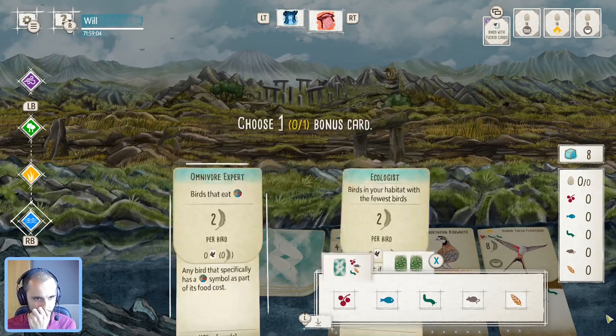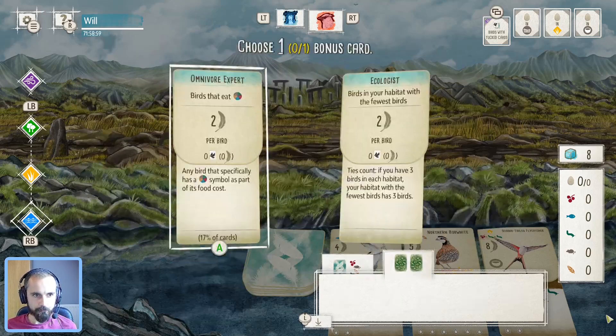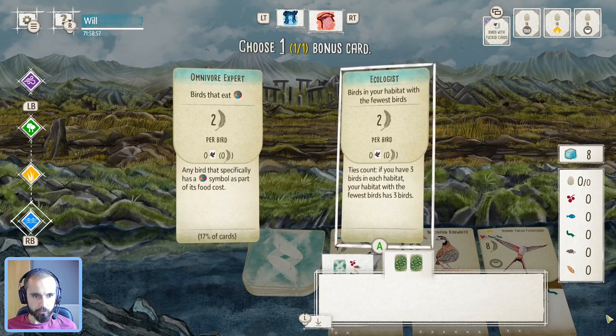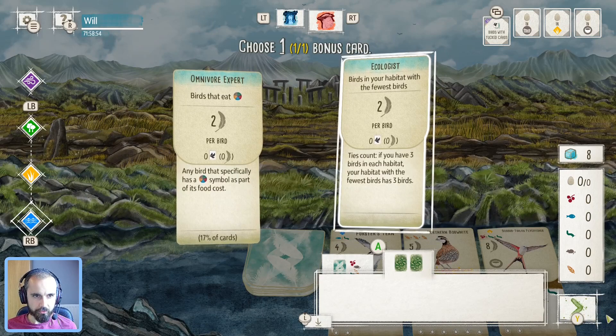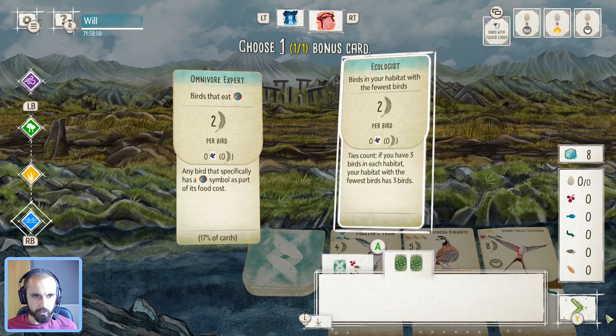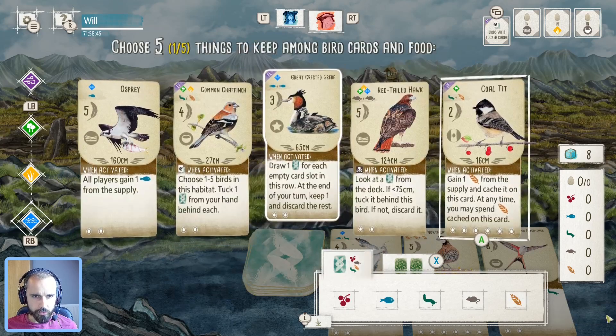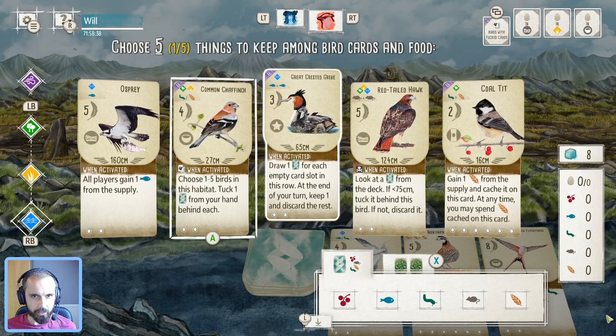That's quite a difficult one - Omnivore or Ecologist. We don't have any Omnivore Birds, so I probably lean towards Ecologist here purely on that basis. Normally you can hope for it pretty straightforwardly, and six is not too difficult either. Lots of brown powers, which you like - always good to see lots of brown powers. Chaffinch could be handy, particularly looking at the end of round goals: birds with tuck cards, eggs in the grasslands and eggs in a bowl nest as well.